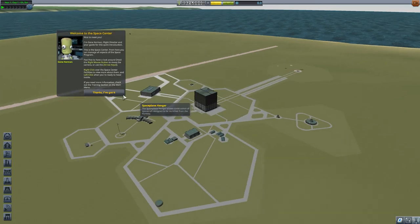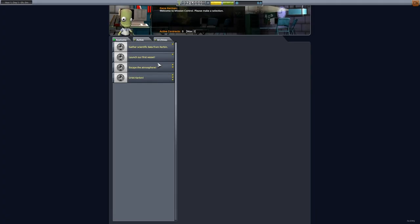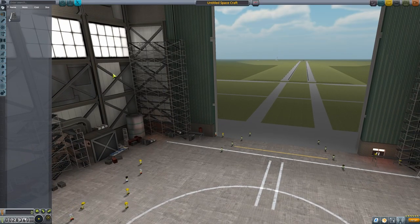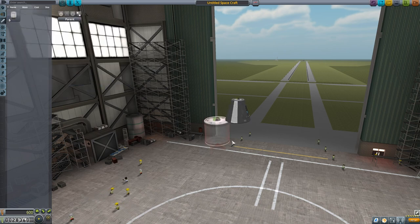Hey guys, this is Mateo and this is my guide on how to go from a new game to orbit in about five minutes. As always, you start off with these first two contracts — that will help get the cash flowing and give you incentive and objectives. Then we'll start with a command pod and a small solid fuel engine.